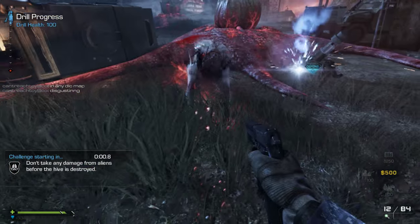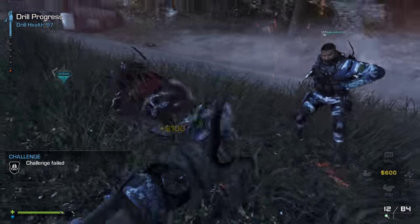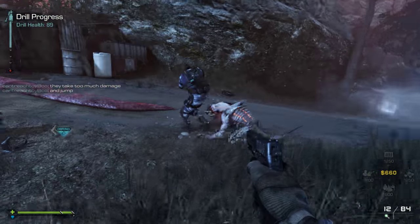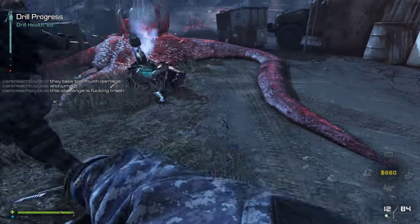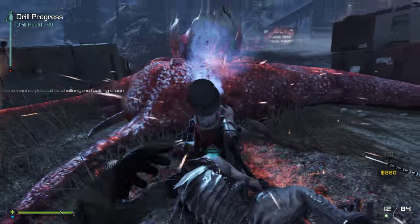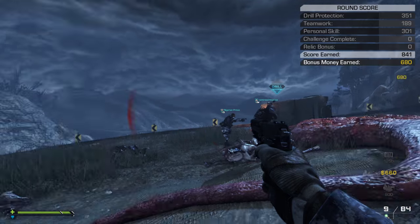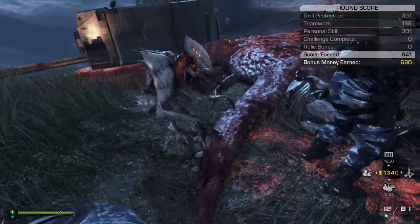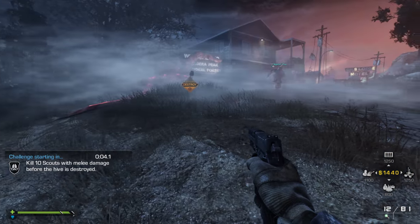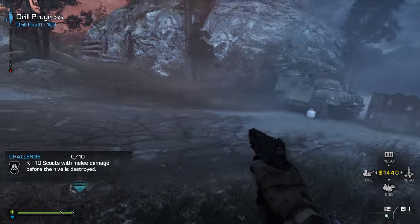Don't take any damage — run back, run back, don't let them hit you. Besides the AK and the shotgun at the motel, what other weapons are there?